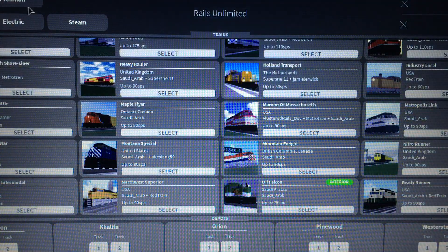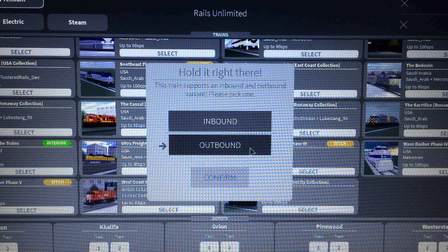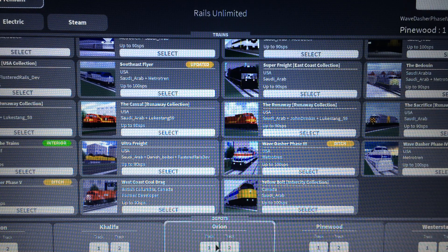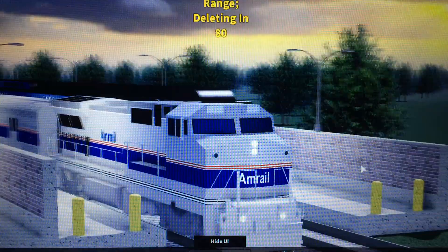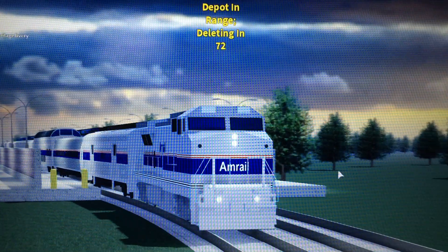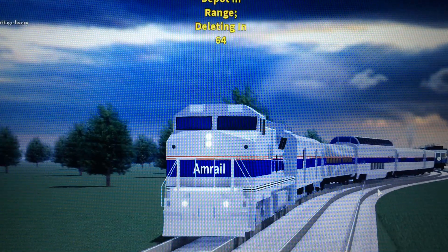There are two other phases, which are also Dash 8 Amtrak locomotives but in different phases. We're now going to do Phase 4. I'm not going to do the inbound version of this train because it's just the cab car, which I actually don't like. Let's start at Orion. So this is the same locomotive — only difference is it's in the Phase 4 livery, which actually looks kind of dull in my opinion. Doesn't look as cool as the Phase 3. But either way, we're going to drive it. I should also test out the horn. Horn's pretty good.